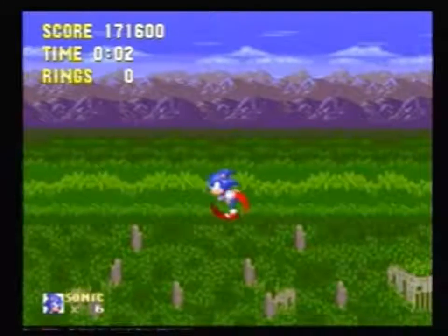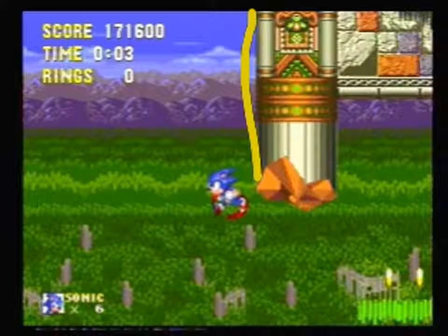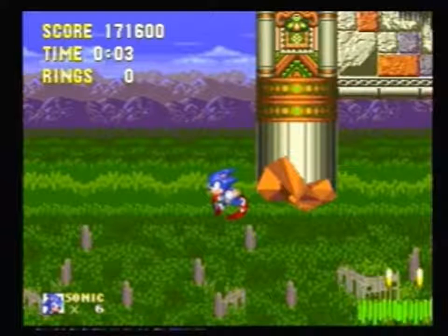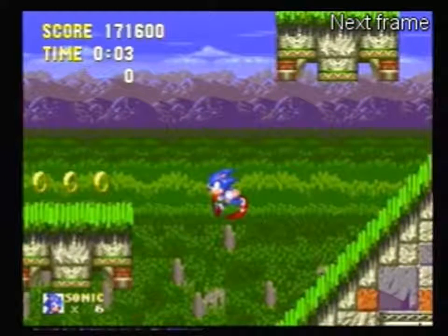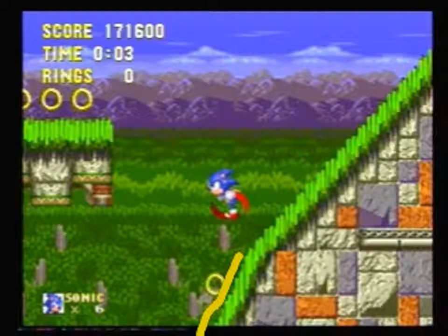And then as soon as you land, press left. You basically want to either hit this wall here, or be falling at that kind of angle like I am right now. As we advance to the landing here, basically we're trying to land on this steep section.